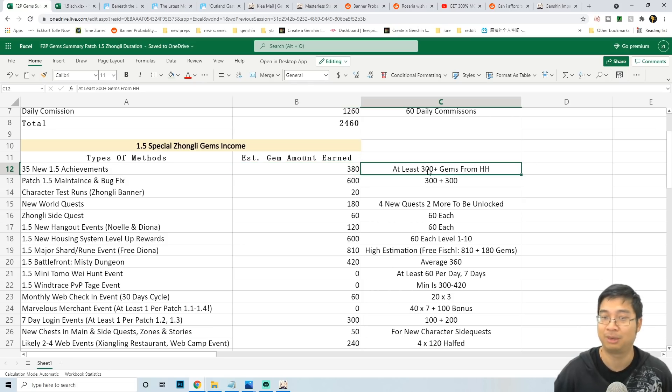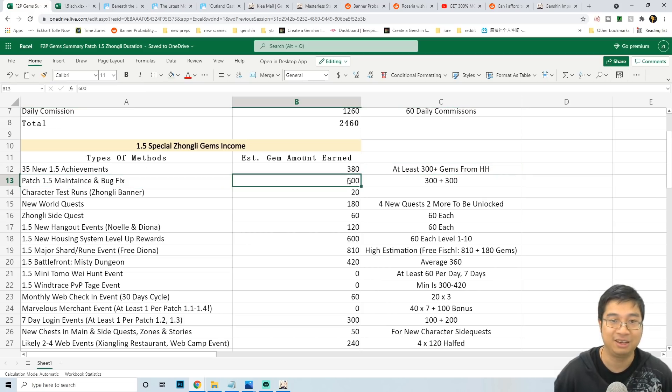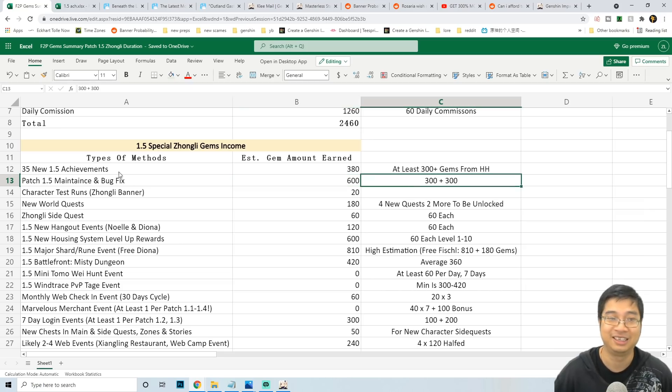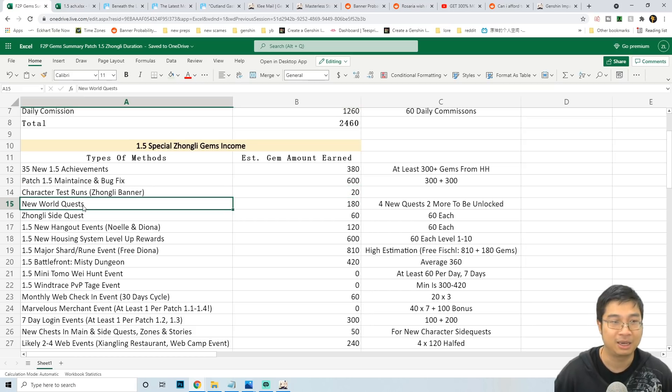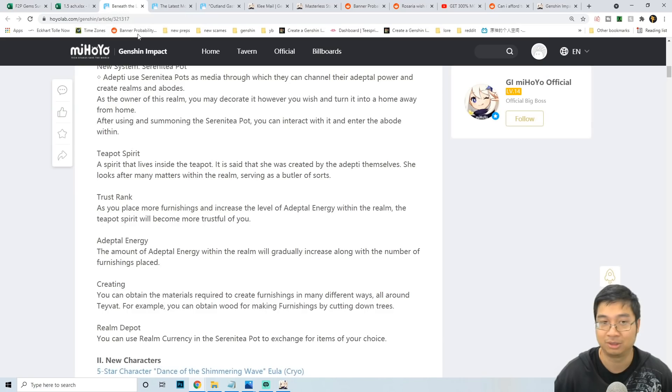We're estimating about 380 promo gems from achievements, but it's very likely we can earn about 300+ promo gems when the patch goes live. We can also expect about 600 promo gems during maintenance and the bug fix — that's 300 plus 300 — and those are pretty common. We also get 20 promo gems for the Zonely banner trial.